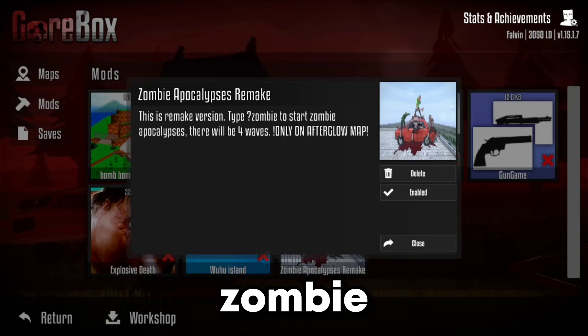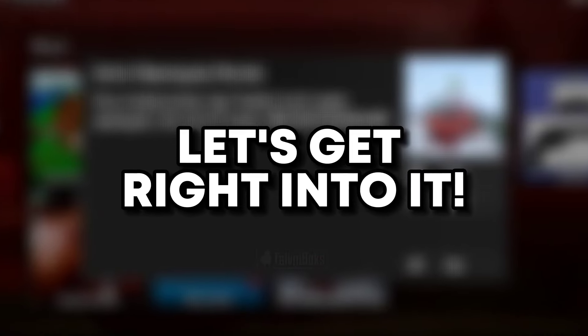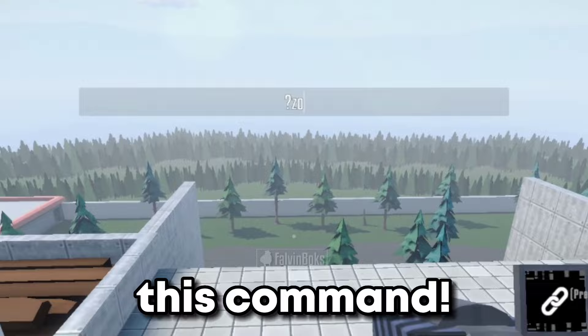Today we're gonna be trying out the zombie apocalypse mod. It sounds like a lot of fun. Let's get right into it. To start the apocalypse, you need to type in this command.